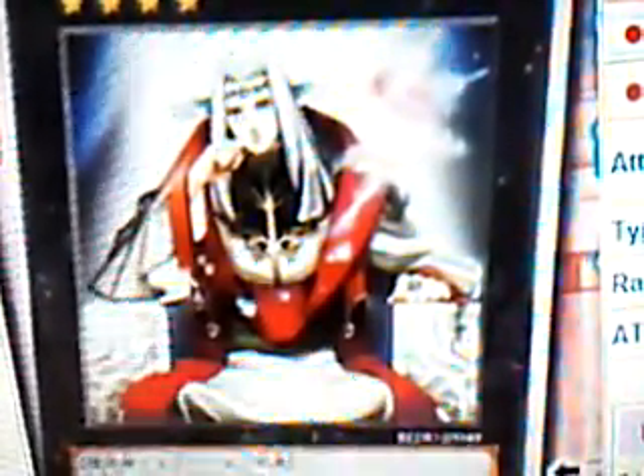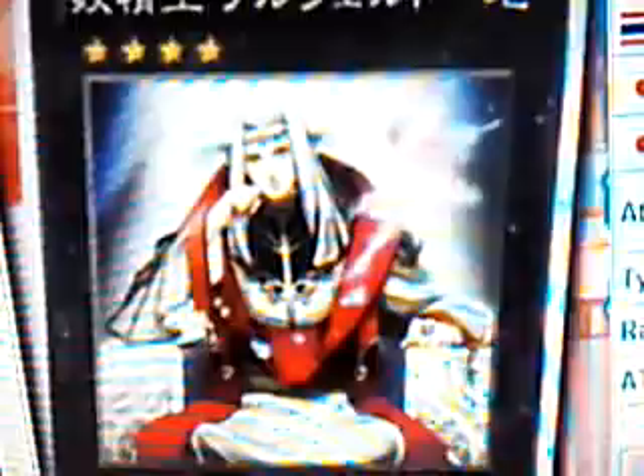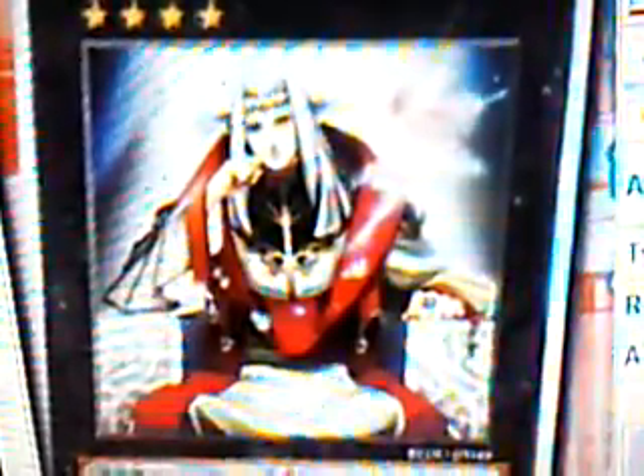Your opponent loses 500 Attack and Defense — that can be helpful. Fairy King Alverd is good for Earth builds. You'd probably want one or two of these, possibly one at the most. In all honesty, you wouldn't really think this card would be way too reliable, but in some tight spots it can actually be reliable.